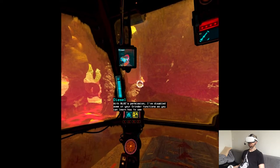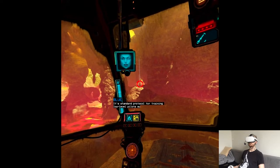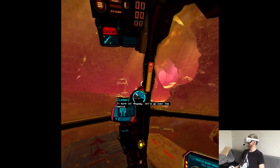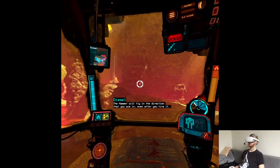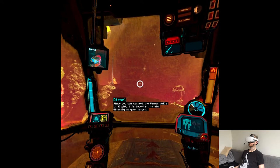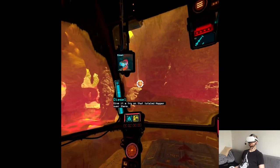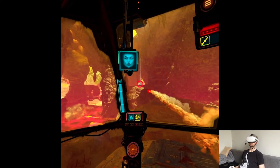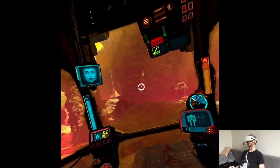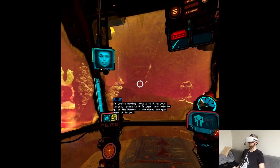Wow. With Blue's permission, I've disabled some of your grinder functions so you can learn how to use the hammer. It's standard protocol for training low-level pilots such as yourself. It sure is. Anyway, let's go over the basics. The hammer will fly in the direction that you aim in, even after you fire it. Since you can control the hammer while in flight, it's important to aim directly at your target. Give it a try on that total hopper over there. How do I aim it? Press left trigger and hold to guide the hammer in the direction you want it to go.